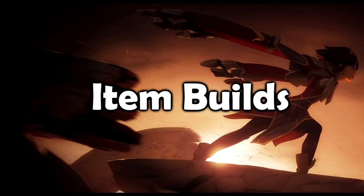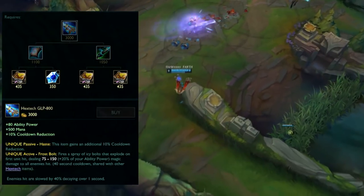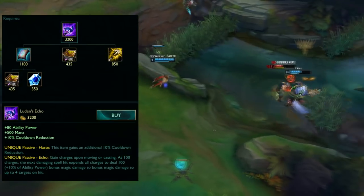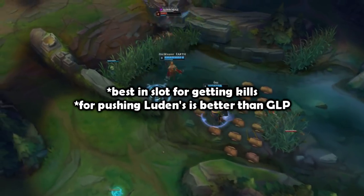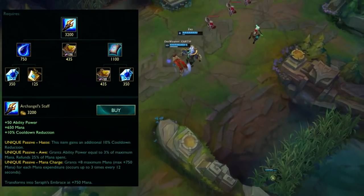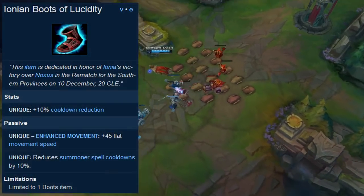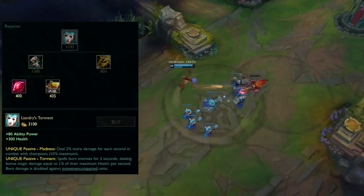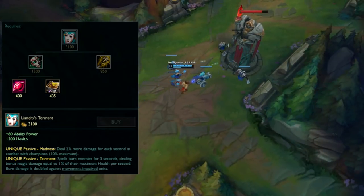For items we start with Doran's Ring plus 2 pots, then move towards either GLP or Luden's based on preference. I recommend GLP simply because it provides a slow active that helps land the main combo. If you don't like GLP you can try Luden's for extra push power, but GLP remains my best-in-slot first item. If you have mana problems go for Presence of Mind, and if you still have mana problems get Archangel's Staff. Next is Sorcerer's Shoes — if you don't reach the CDR you like, go for Lucidity Boots. Third item is Liandry's, which with the new patch deals a percent of max health and increases our damage, making it ideal as a third item.